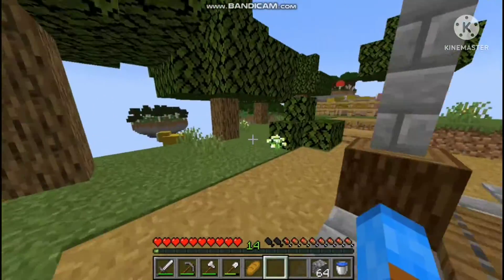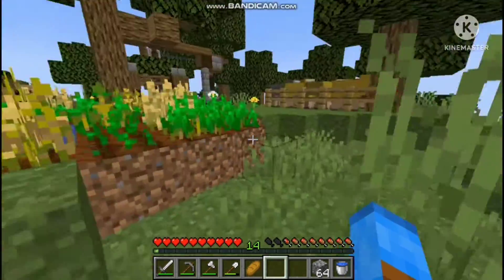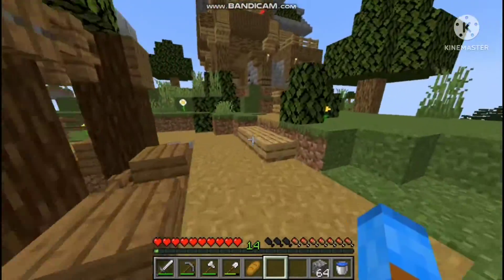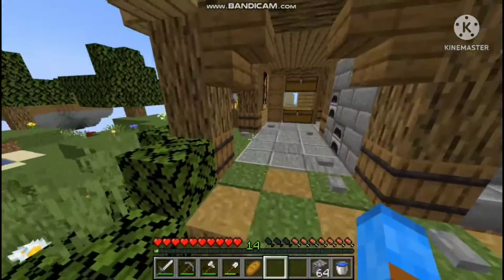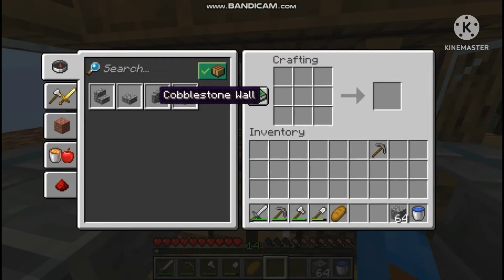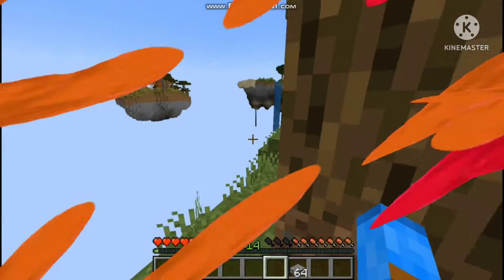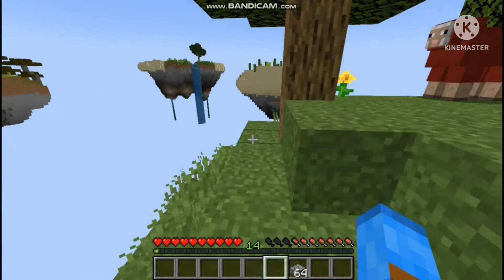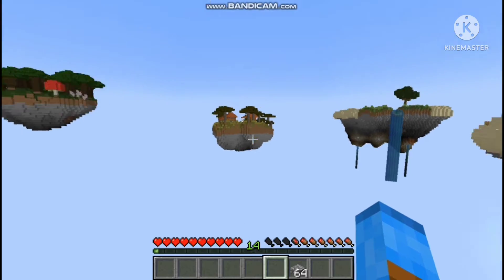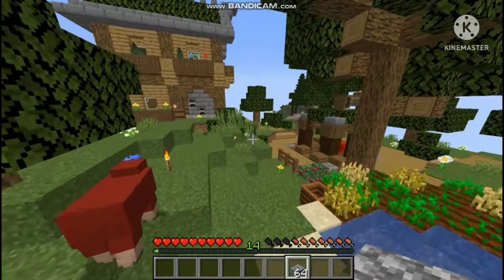The next thing before I build the big bridge is to visit one of the other islands. Since we're going to need villagers, I'll try to get to the village island, and hopefully in the future we can get some to spawn there. But first I need to get cobblestone slabs — I'm going to turn all my cobblestone into slabs — and then we'll head to that island.